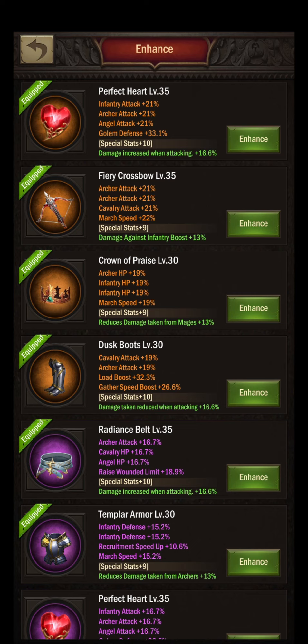Starting off with a wonderful orange perfect heart with the damage increased when attacking enhancement — I cannot say anything against that, the perfect gear part for an infantry archer player. Followed by the fiery crossbow with double archer attack, cavalry attack, march speed, and a damage against infantry boost enhancement. I think that's a wise play. I personally use the angel attack enhancement, but damage-related enhancements have more impact. Damage against infantry only works against infantry, but when solo attacking a castle you will always first run into the opponent's infantry.